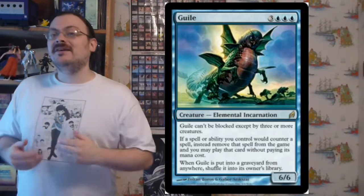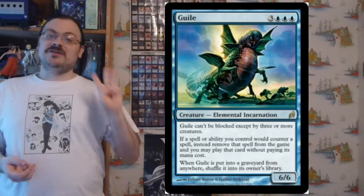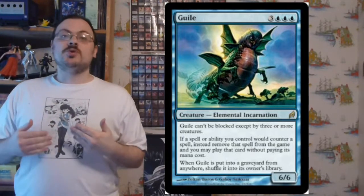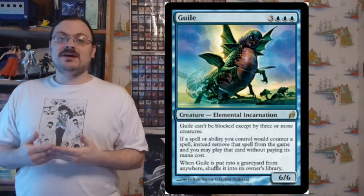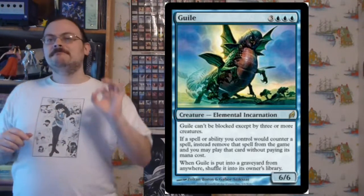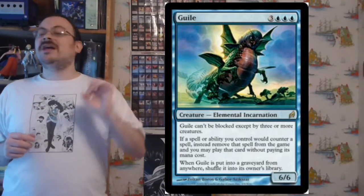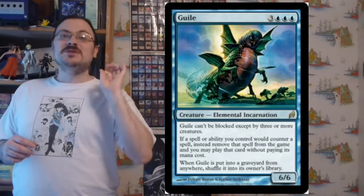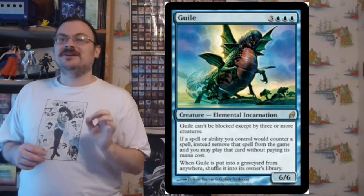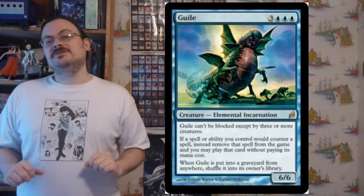Guile is another of the incarnations — it cannot be blocked except by three or more creatures. If a spell or ability you control would counter a spell, instead of countering it, you exile that spell, and you may play that exiled spell without paying its mana cost. Guile allows you to still expel your countering rather than just counter it. And if Guile would be put into the graveyard from anywhere, shuffle it into its owner's library.